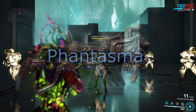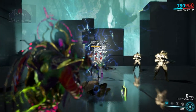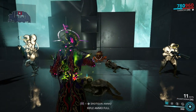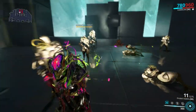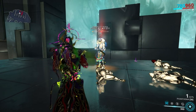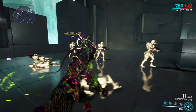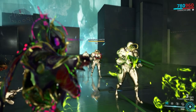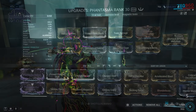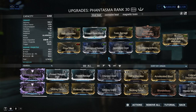Phantasma: well well well, I'm pretty sure a lot of people didn't expect this one on the list. Just to clarify, this weapon was bugged for a good while and it would horribly underperform, but with the bug fixed, let's say it has so much damage and AoE power that Ignis Wraith in comparison would look bad. The only thing some people don't like about it is the small magazine size, but with the super small reload it has and the damage it puts out, I am more than okay with it.